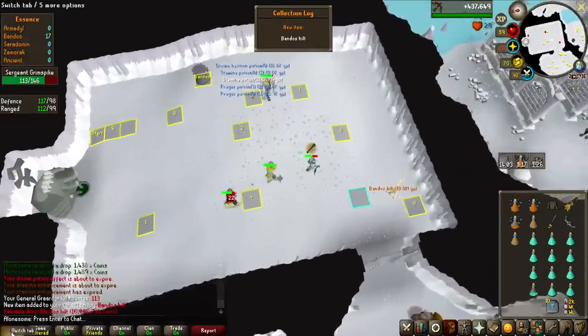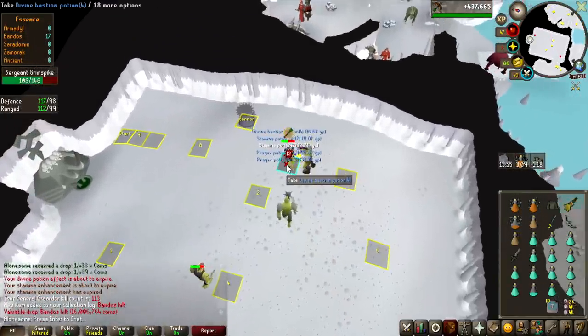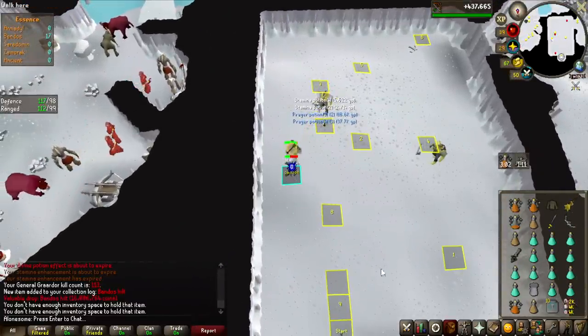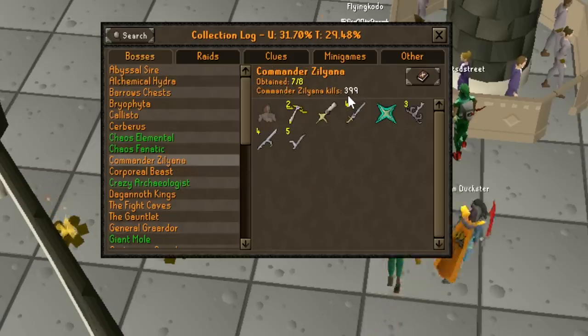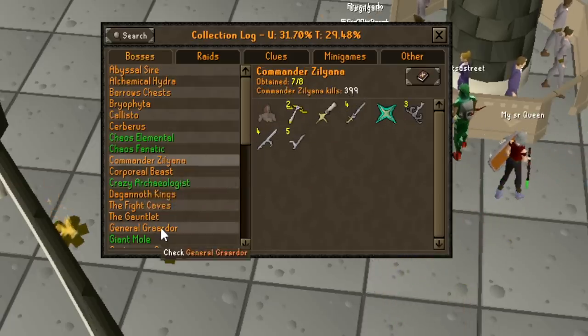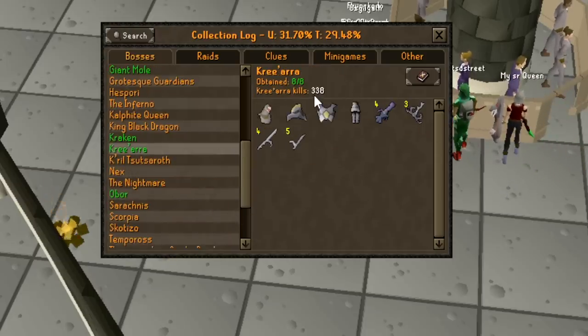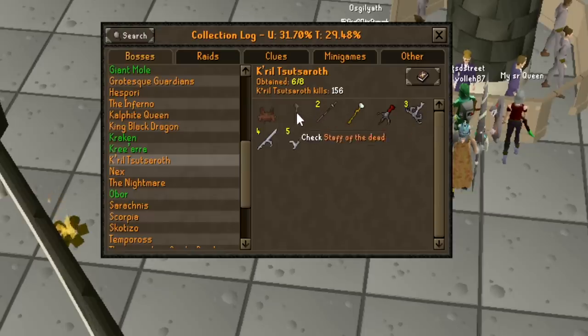Bandos Hilt! 1 in 508 — 16 million. That has gone up in price a lot, I think because of Raids 3. I actually got the Bandos Hilt and the BCP in like 60 kills — that is ridiculous. After that clip, I kind of feel like I have to show you guys how extremely lucky I've been at God Wars Dungeon on this account. Commander Zilyana — everything except the pet in 399kc with 2 Armadyl Crossbows. General Graardor, this is now my log in 113 kills. Kree'arra completed at 338kc — I think actually at around 170 kills. And Kril — I have everything except Staff of the Dead and the pet in 156 kills. Yes, I've been lucky at this area.